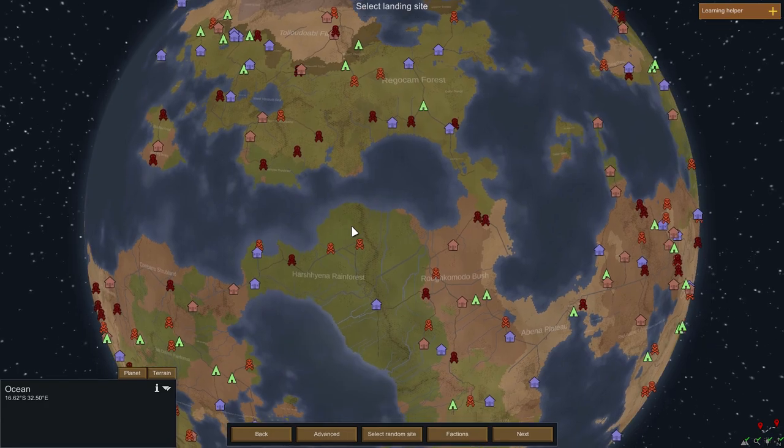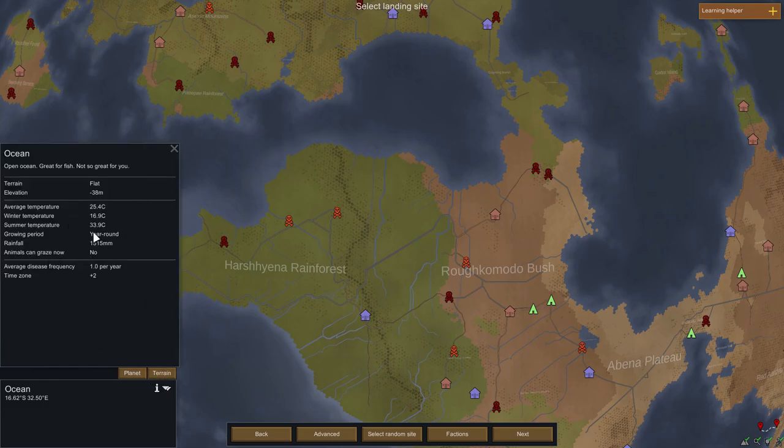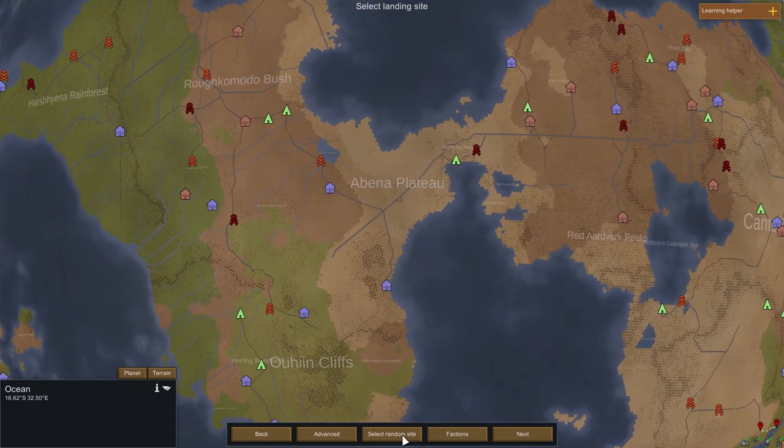You can see the planet name, seed, and coverage by clicking on Planet. Then you can see the terrain, average temperature, elevation, growth period — year round, which is really good so we can grow crops the entire year — rainfall, animals, and stuff like that. I think I'm going to select a random site and hope for the best. Obviously if you land in a desert there will be fewer trees; in the tropical rainforest, more. The darker areas and lighter dots represent mountains — the further in you go, the more mountainous the terrain.